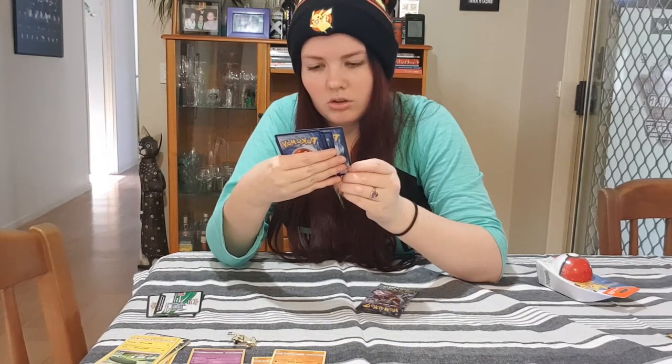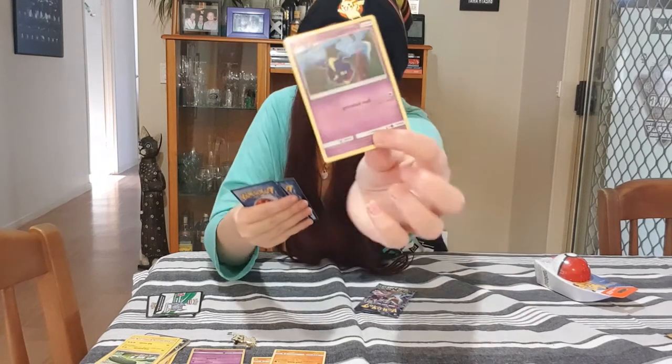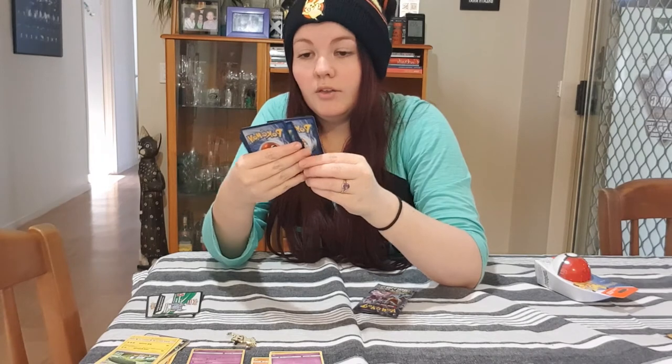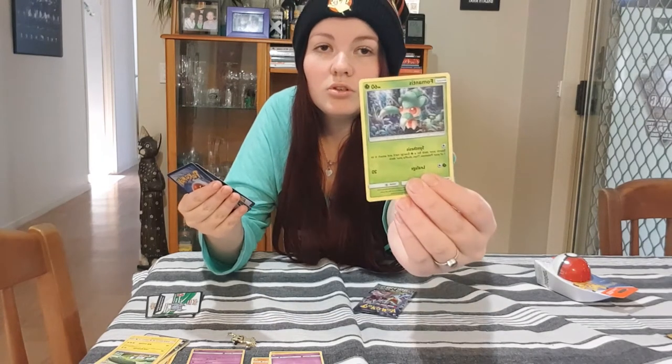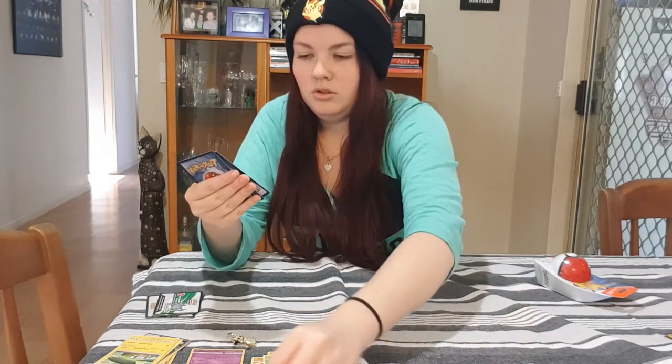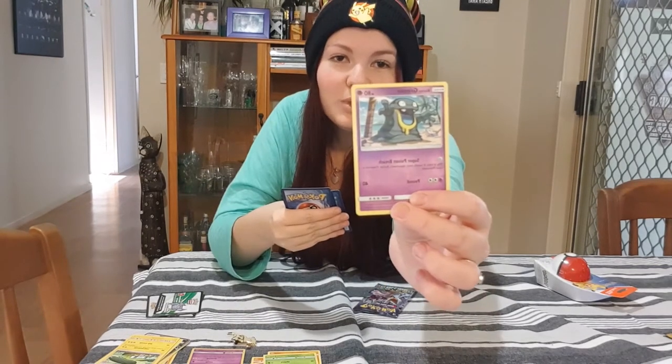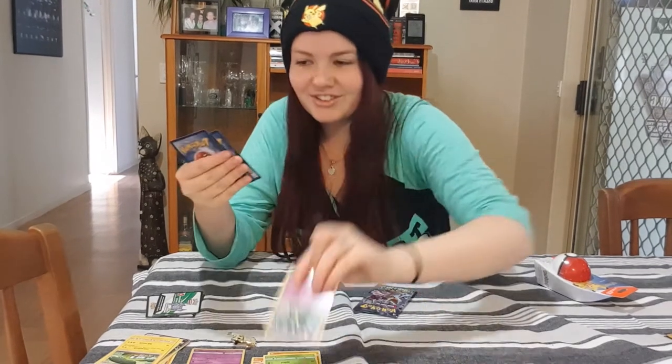We've got Cosmog — Dust Gathering — oh, you get to draw a card, that's cool as shit. Another Formantis — we saw that from the other one. We've got Grimer! That's cool, he's making a little beach scenery — cool as shit.